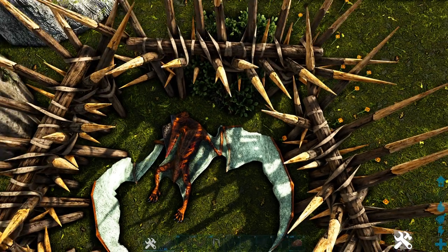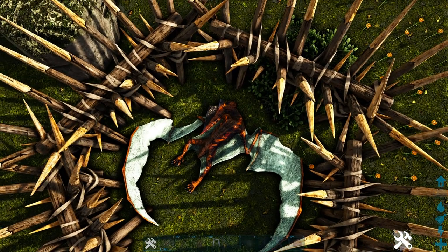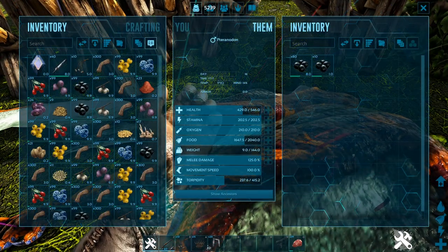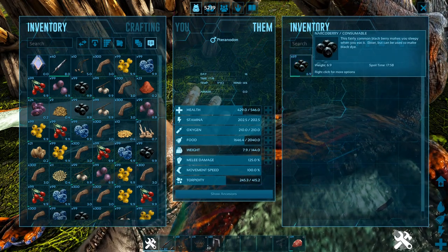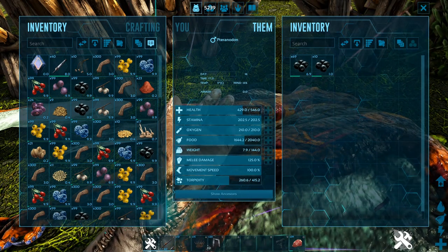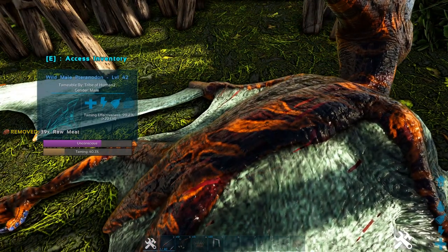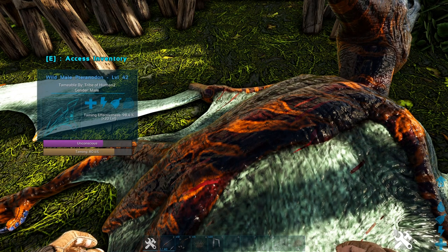To stop this from happening, all you need to do is pretty much use kibble or use something that will tame it really quickly. Raw meat obviously doesn't tame it quick. It will lose levels — there's no way around that, because it doesn't just eat it all in one go. If we go ahead and put the food in right now — obviously its food is decently low — we put it in and wait for it to tame. As you can see, it's losing levels.